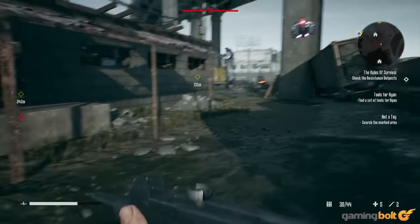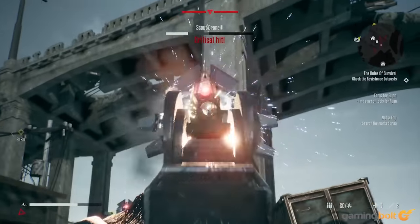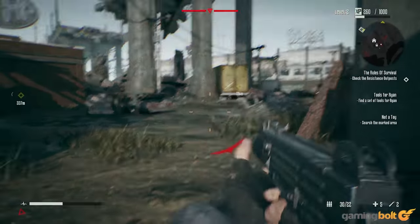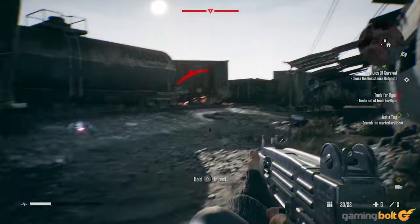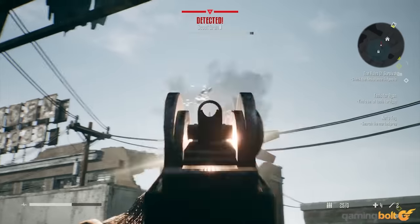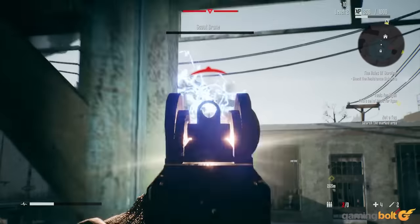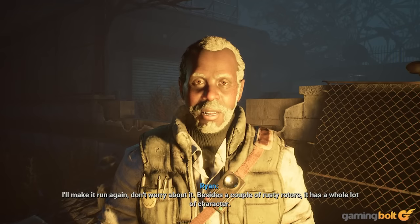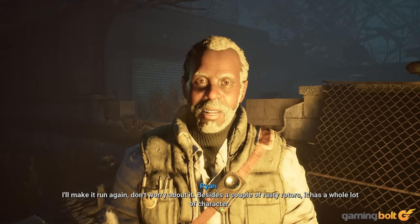Needless to say, I didn't expect much out of Terminator Resistance Enhanced. I was very, very wrong. If you've never played the original release, Terminator Resistance Enhanced is an upgraded version of 2019's Terminator Resistance. The game drops you into the boots of Jacob Rivers, a private in the Resistance, separated from the rest of his division and stranded in Pasadena, who ends up joining up with Scavengers as he looks for a way to get back to the Resistance.